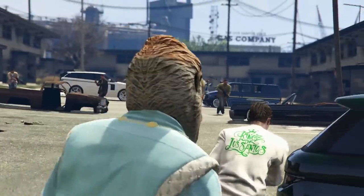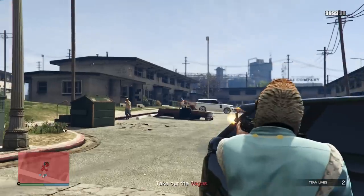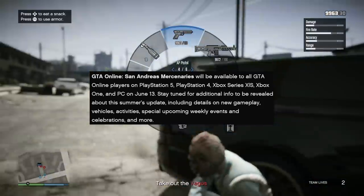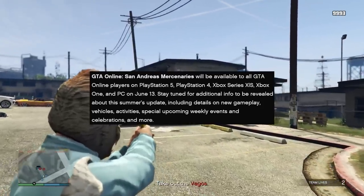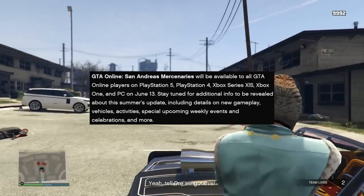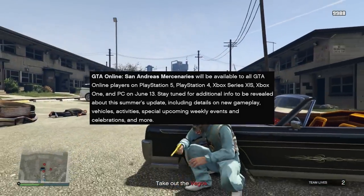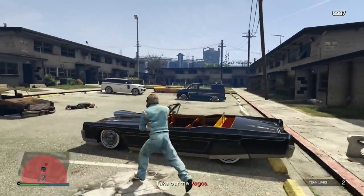So probably later this week we'll be getting a lot of info on quality of life updates. Something I also wanted to touch on from the last Newswire: Rockstar said 'Stay tuned for additional info about this summer's update, including details on new gameplay, vehicles, activities' — but the interesting one is 'special upcoming weekly events and celebrations.' Rockstar has never said this before. I'll let you guys speculate about this potentially foreshadowing something cool happening with the GTA 6 reveal, because I'm not going to put any false info out. But who knows — it could be anything, or like it often is with Rockstar, it could be nothing.